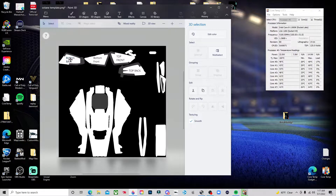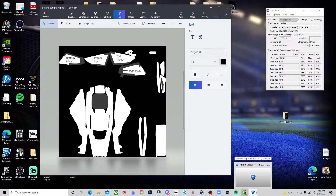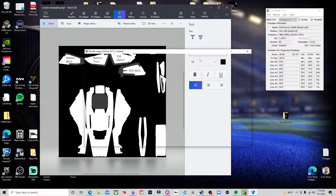These little segments right here are actually going to be the front bumpers of the car. I'll point those out more once in-game. I'll go ahead and boot up Rocket League just so I can point those out to you so you guys can customize your own decals exactly how you want.